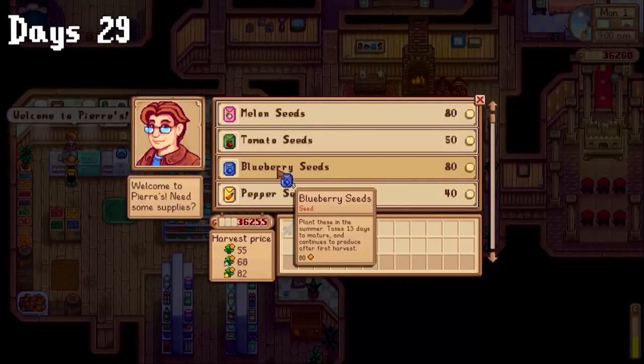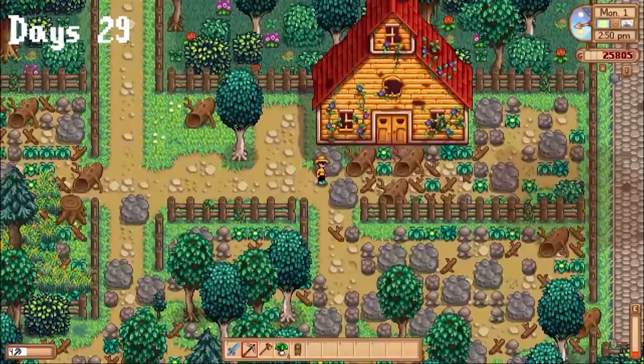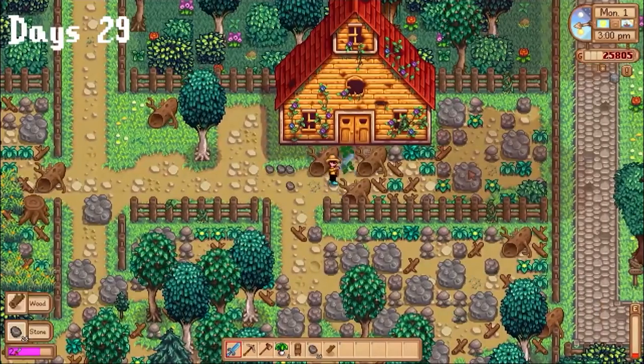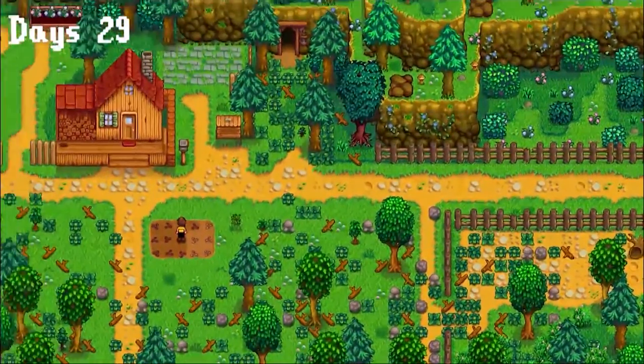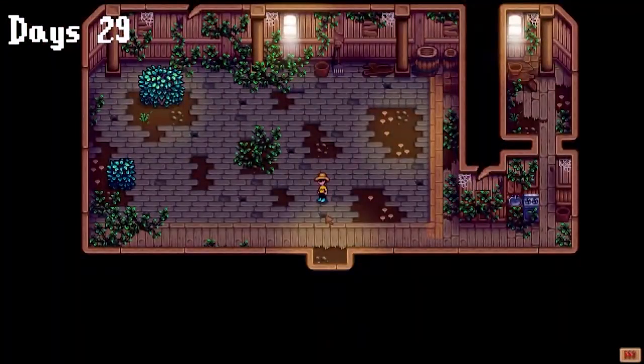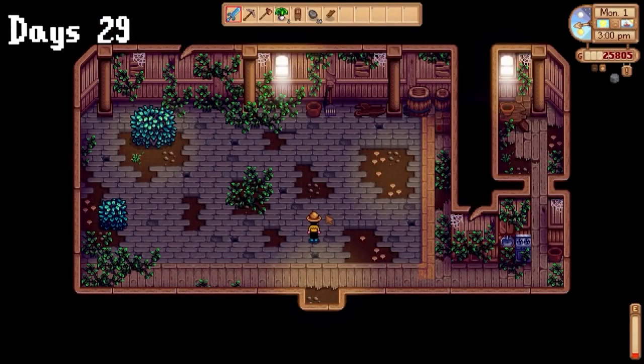Day 1 of summer! I ended up buying way too many seeds, but it's whatever since I can plant them later. I also had a nice chat with Demetrius, which was pretty cool — I like all these extra cutscenes in the Stardew Valley Expanded mod. And since my pickaxe was done, I got into this room I realized was actually connected to my farm, which I did not realize. I have no idea what it does, but my guess is it could be somewhere for aging wine.